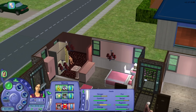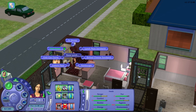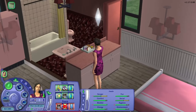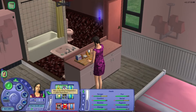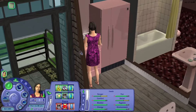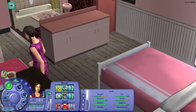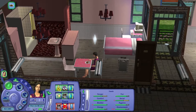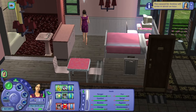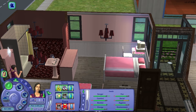Go to the bathroom real quick. Let's have a grilled cheese sandwich for lunch. You want to be struck by lightning, go roller skating, win a gaming competition, or dine out with a sim. Eat that real quick. Carpool will arrive in about an hour. Alright, there we are — off to work.